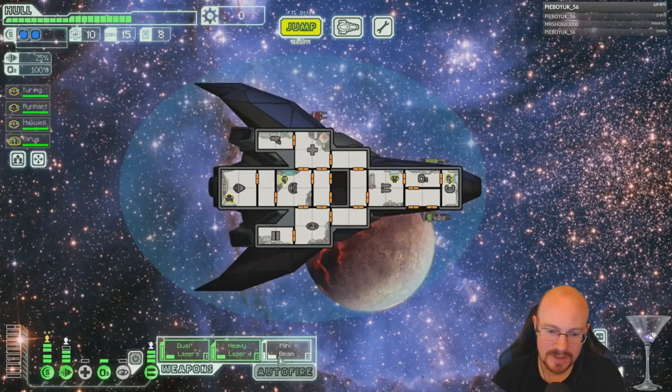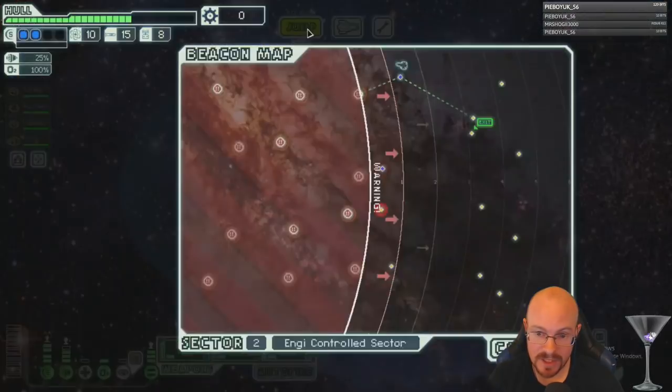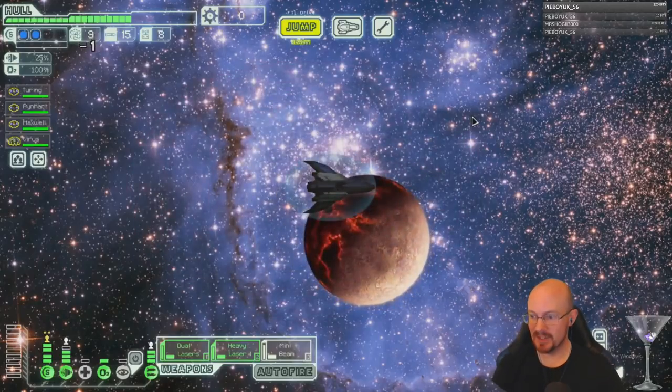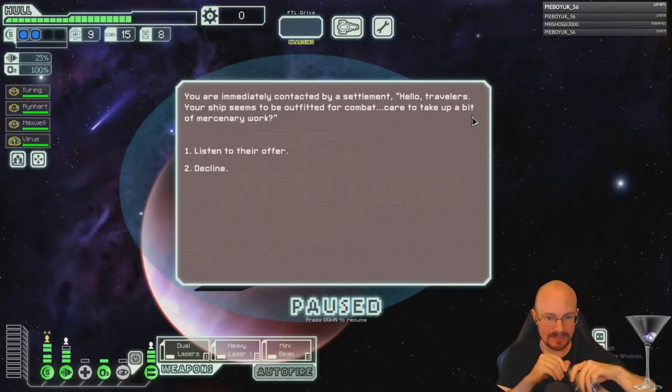Dual lasers — apart from the advanced flak, these are the three best one-power weapons in the game right here. That is just so good.